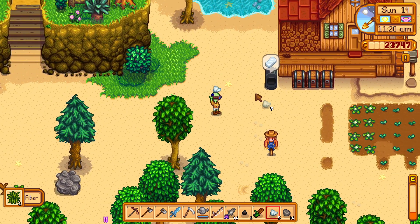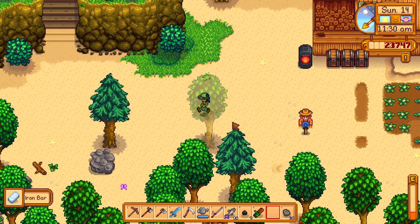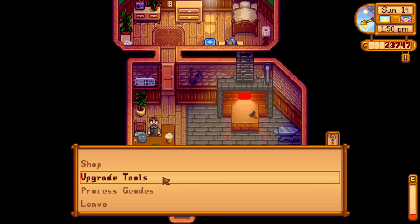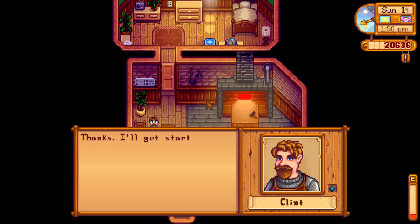So what I do, I smelt the iron that I bought from Clint, and then I can upgrade my copper pickaxe to iron pickaxe. Having a strong pickaxe in the mines is a nice feeling.